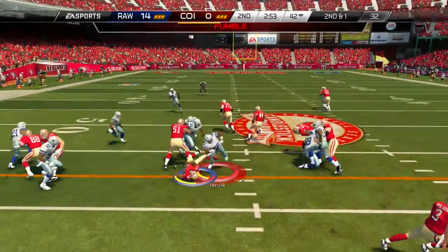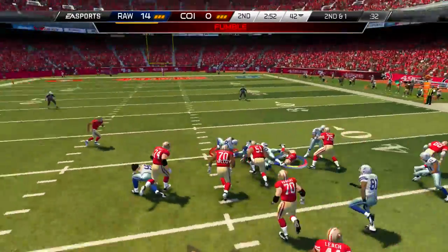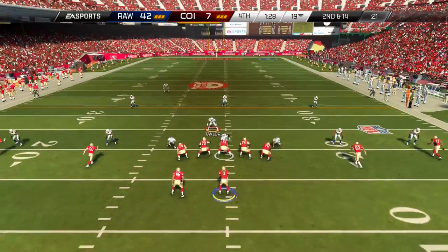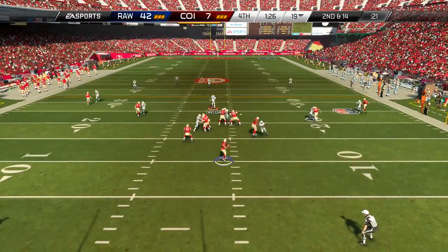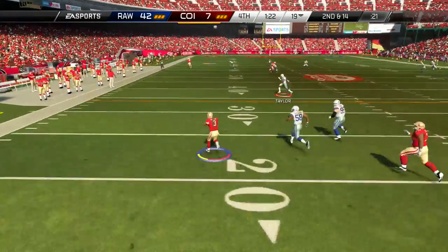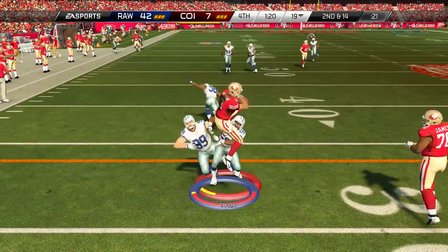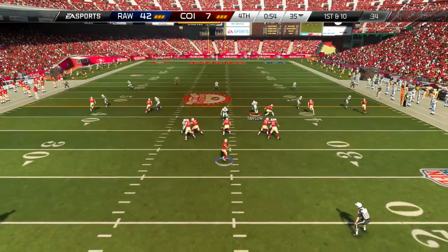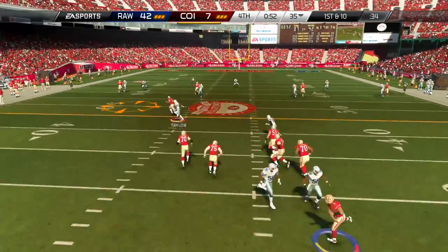Sometimes that's easier said than done. But look at that hit right there as he forces a fumble up the middle — that one I just held the A button, or the X button on PlayStation 4, and basically hit stick as soon as I got near him and he just destroyed him. I really didn't do anything special. And this one is awesome — it reminded me of Farooq's Spinebuster if you guys are WWE fans. So I really do enjoy this card.